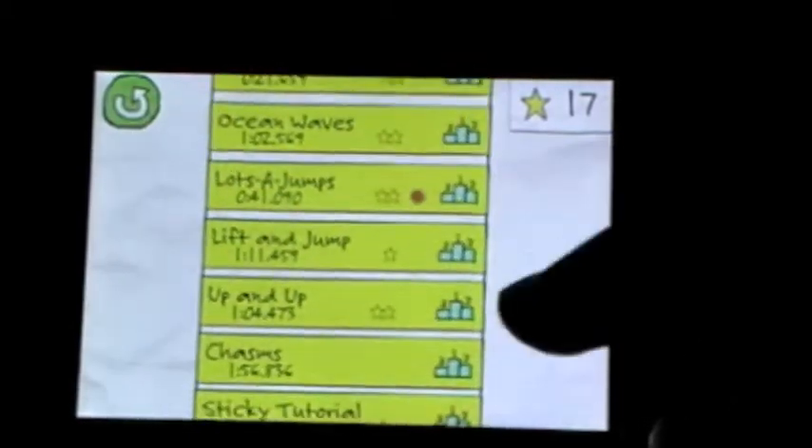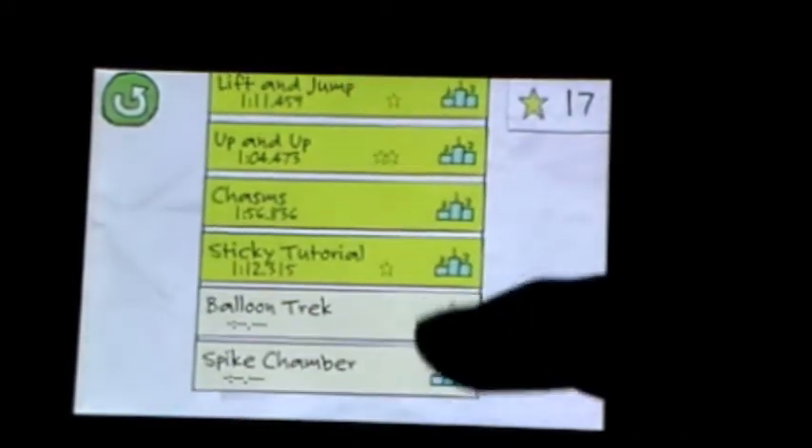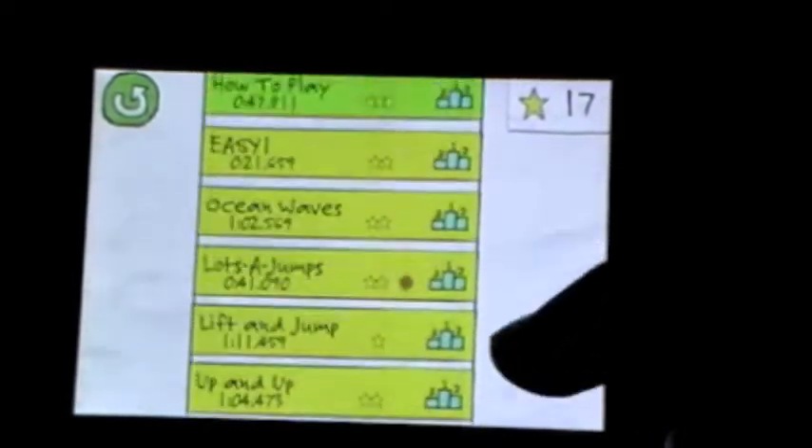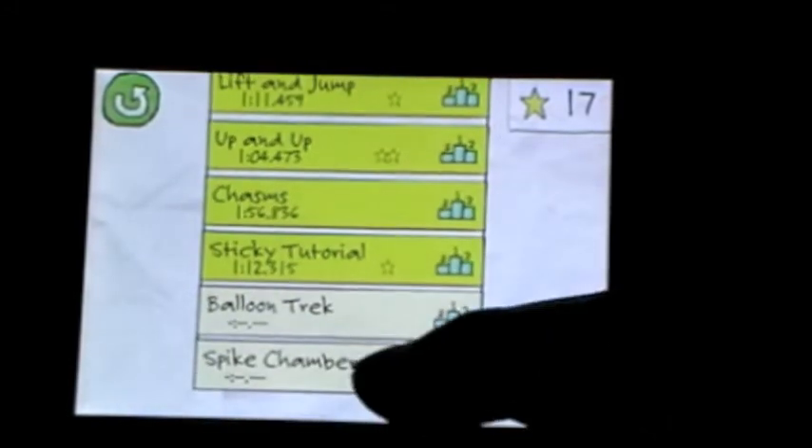We're just going to go to Learner's Permit, which is the easiest section. I haven't completed all of them. We're going to do Spike Chamber. I'll show you guys some of the interface first. You've got your car right there — I did custom make that car. It's a Jelly Car, and the whole world is Jelly. Your car can break, and mine is about to break.